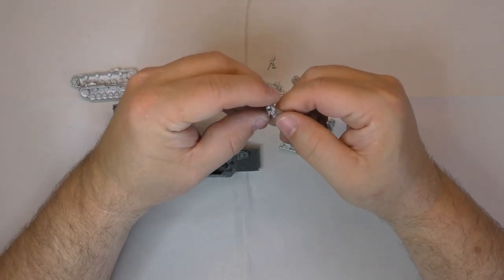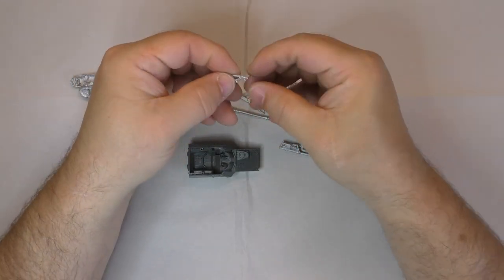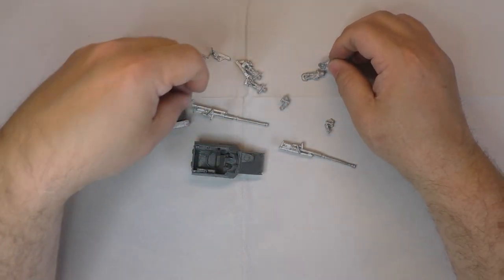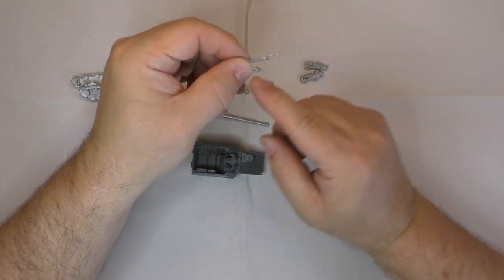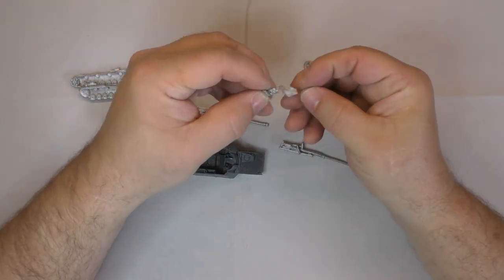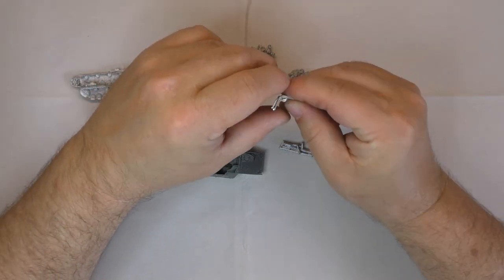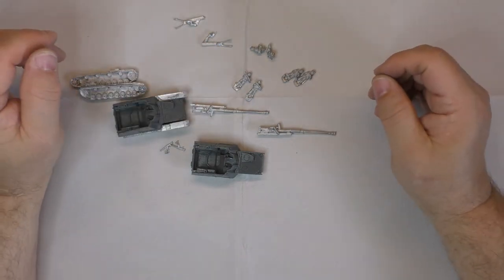Then there's what looks like a tripod, and there's a machine gun that goes on the side of it, like this. You've got your two guns. I think that's three parts — one part, second part, we'll put one together and see. There's one guy sitting, the commander, and the loader, so there's three crew figures. And two machine guns.